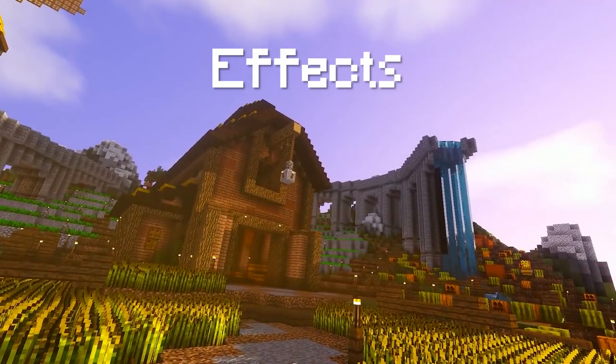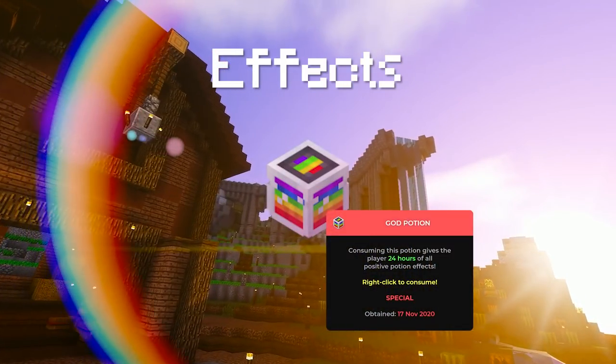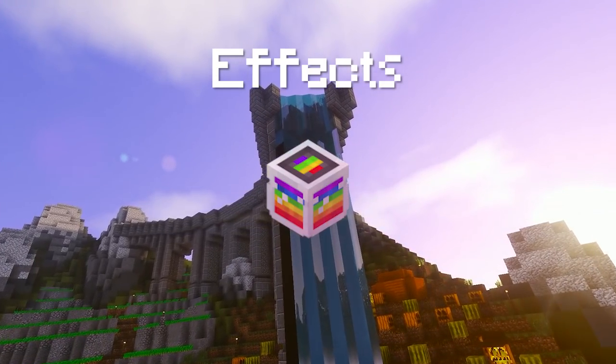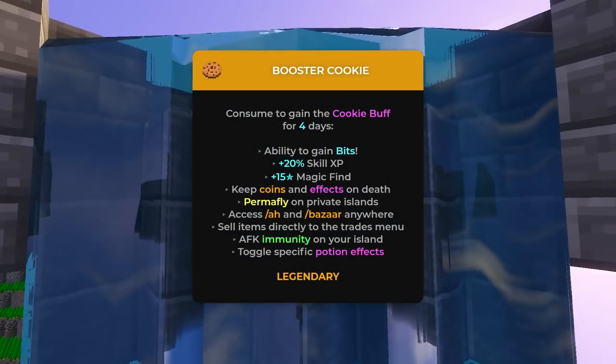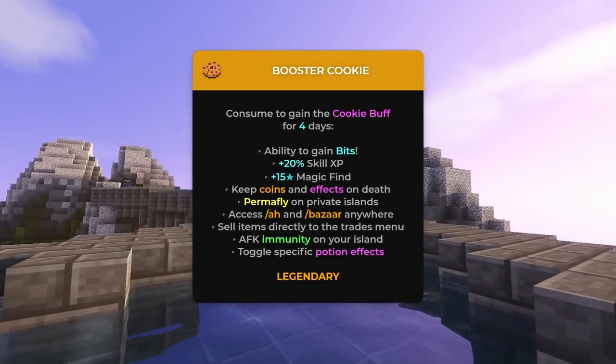For effects, just like with every other skill video, I highly recommend the god potion, as it contains every positive effect you would want. But if you want to be specific, the only really needed potions would be the farming XP boost, as well as speed potions that will make it way easier running through your farms. Other than that, the cookie buff grants you 20% more XP for every single skill — that's basically a must-have as well.